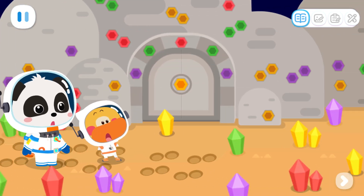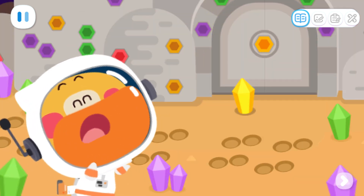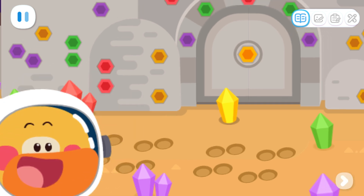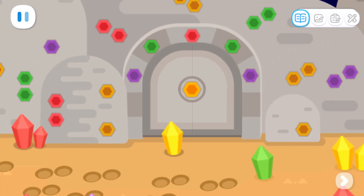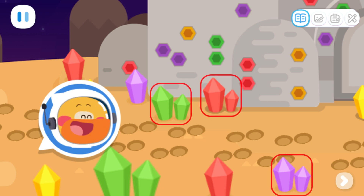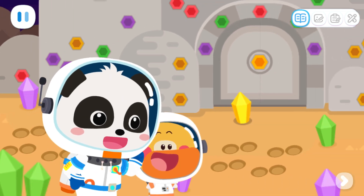There's a door here! How do we open it? There must be some clues! Let's find them! There are colored holes in the hill and some colored crystals on the ground! I got it! Maybe these holes are for holding the crystals of the same color! Let's try it!